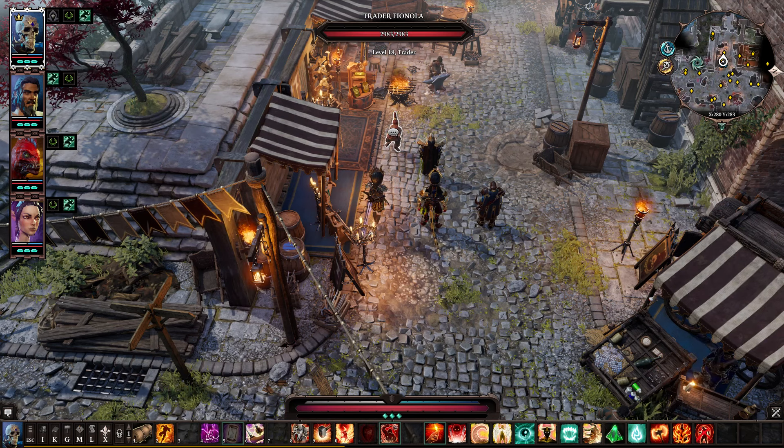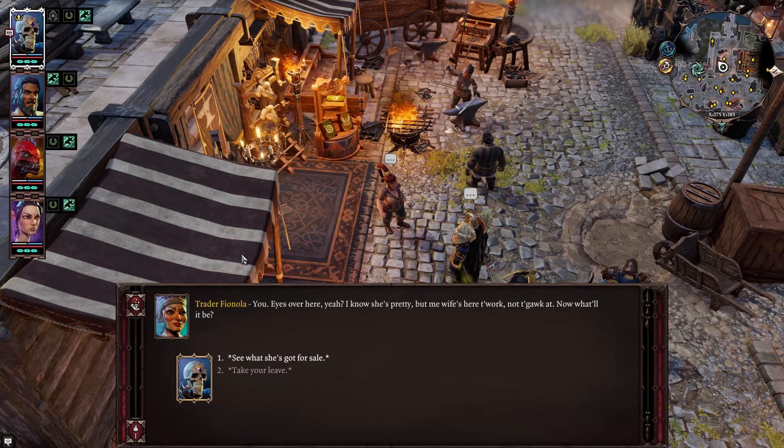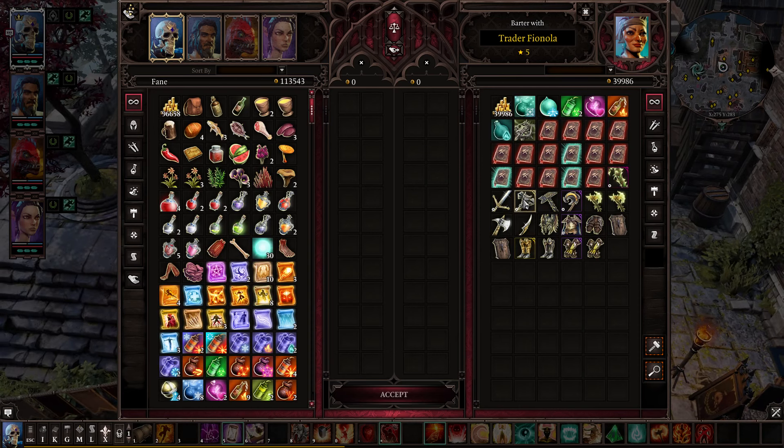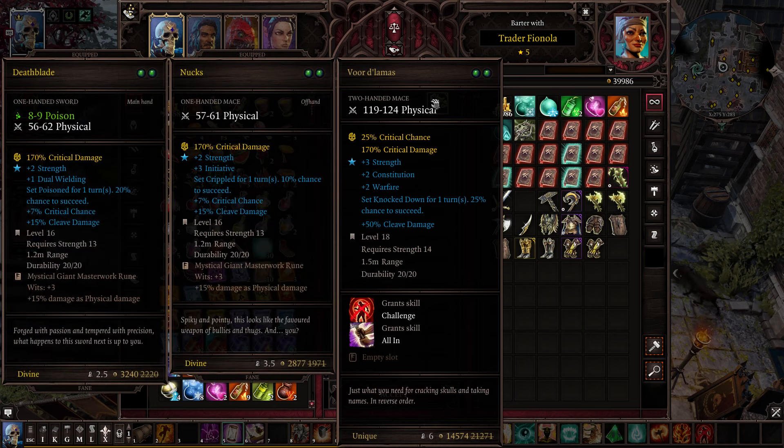Alright, so we have Trader Fianola. I never actually say these names out loud, I just read them. Anyway, we're going to trade with her. She has this two-handed mace right here, and this is called — all these names in Act 4, the vast majority of them I have no idea how to pronounce. So if I'm saying them wrong, feel free to roast me in the comments. But this is Vordalamus, I guess is how you say it. It's a two-handed mace. It has 25% crit chance, which is very good.